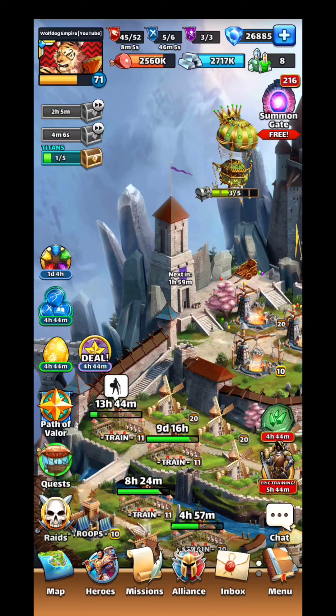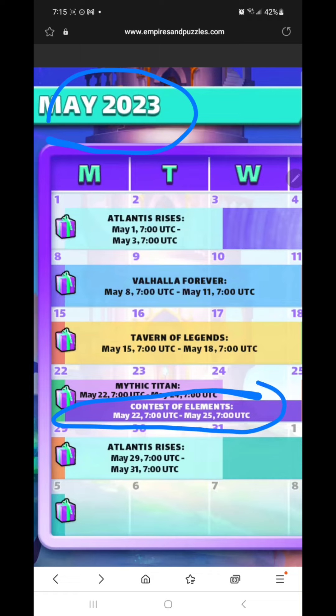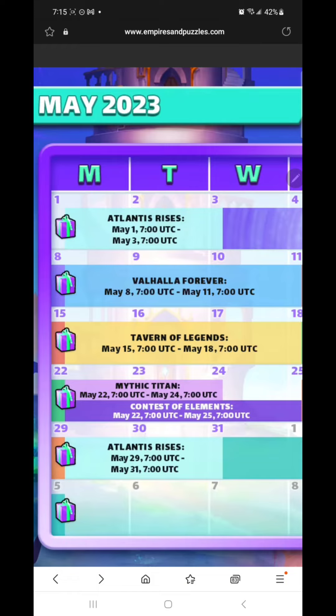Welcome back to WolfDogEmpire. Looking at the May 2023 calendar, we have the Contest of Elements Purple from May 22 through May 25. I wanted to talk about this because we have a lot of long-time subscribers, but also some new players who can benefit greatly from a heads-up on these Contest of Elements.